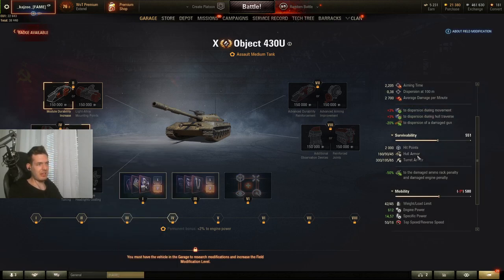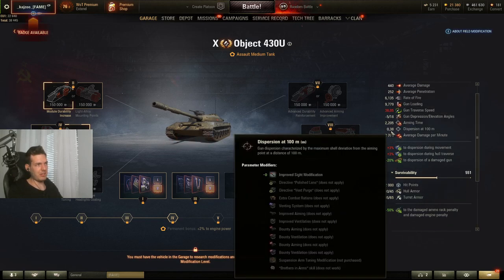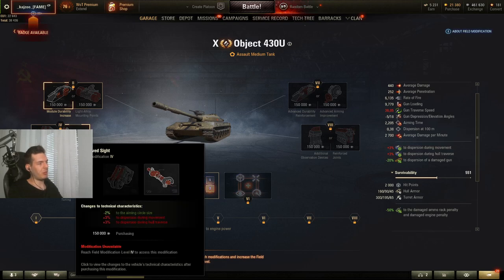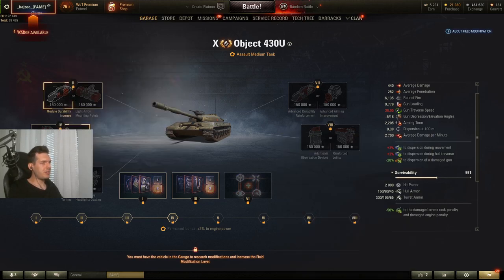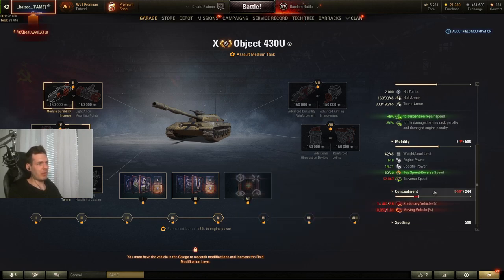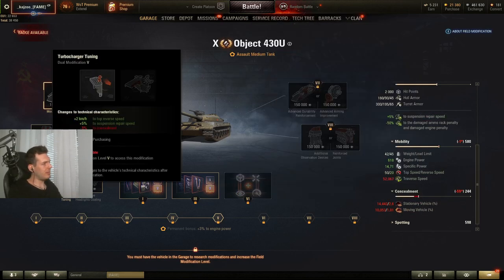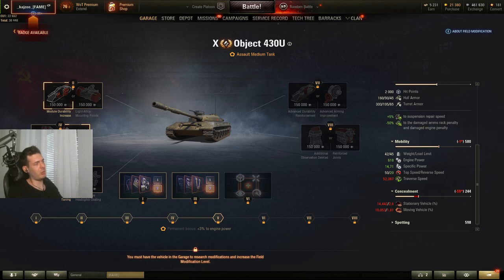The aiming circle size reduction is very good for the 430U because its gun is not the most accurate at 0.38. Taking this gives you a little edge on aiming circle size, which is always good, at the cost of dispersion — which matters less when you're reducing the aiming circle. On the third modification, the 430U's reverse speed is only 18, which is poor for a medium trying to disengage from peeks. You'll lose some camo, but you also gain suspension repair speed — useful because you get tracked a lot when side-scraping corners.